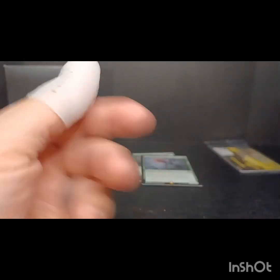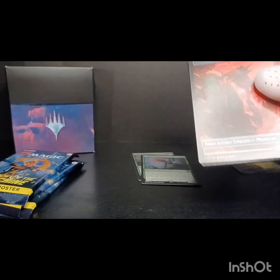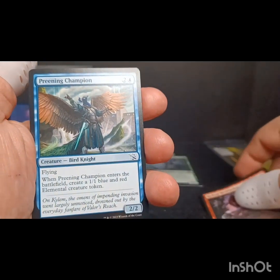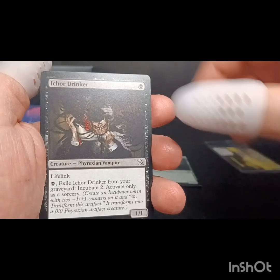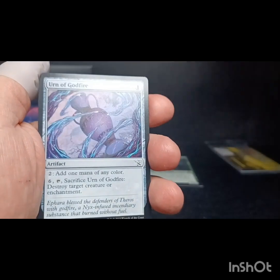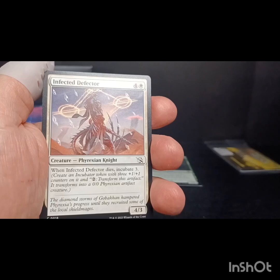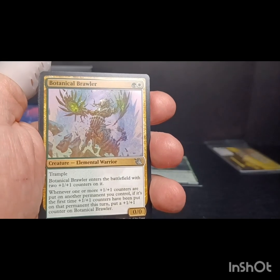Just wanted to let everybody know I still have that 300 subscriber giveaway going. We're at about 291 right now. As soon as we hit that, I am giving away three cards to three subscribers. One card is Vorinclex, one is Klex Monstrous Raider, one is Sword of Feast and Famine, and a borderless art card. So if you're not currently subscribed, consider giving a subscription and you'll be entered for a chance to win.